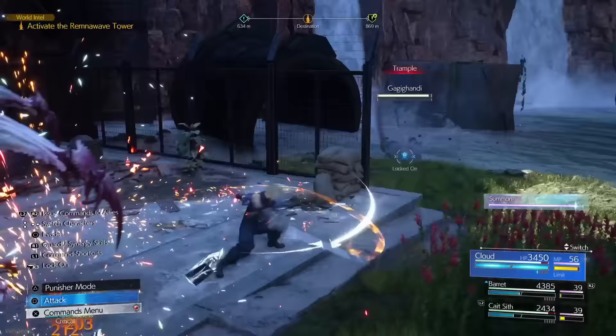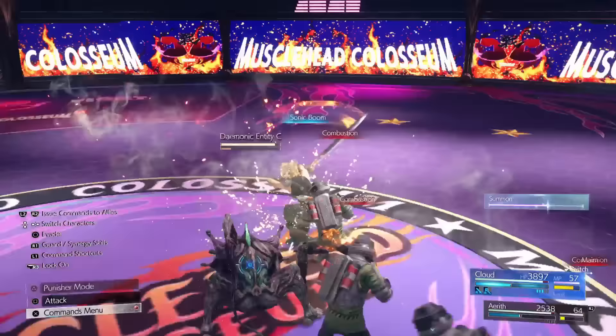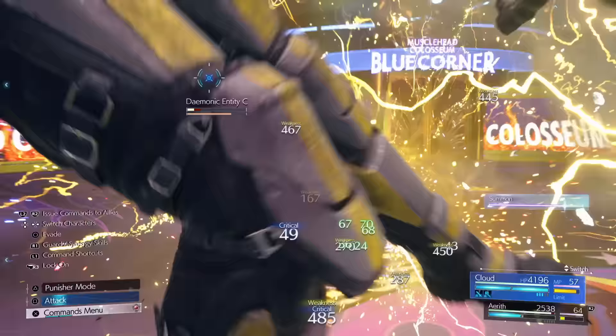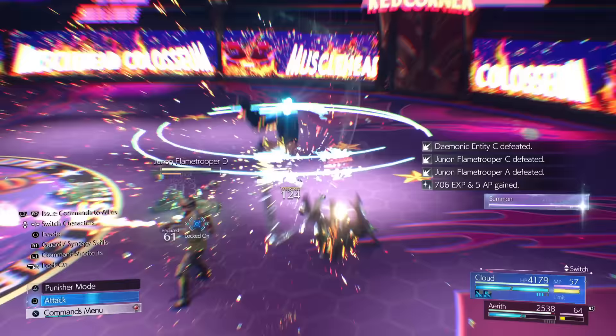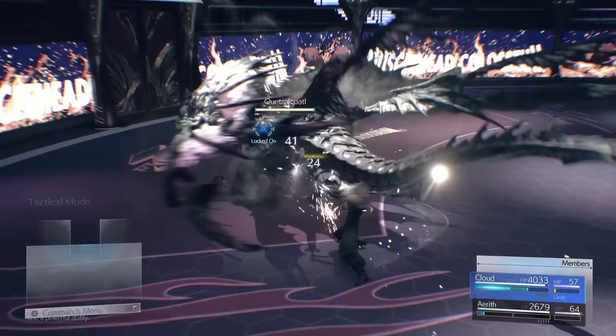On top of this, we are combining the enemy skill materia with the HP absorption materia. We'll cover enemy skill in more detail shortly, but basically because we're combining these two materia — which personally I don't think should make sense, but it does — with HP absorption, any time you use a spell or something from that linked materia, it will give you health.